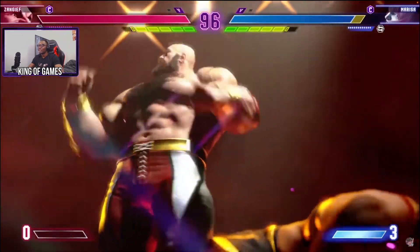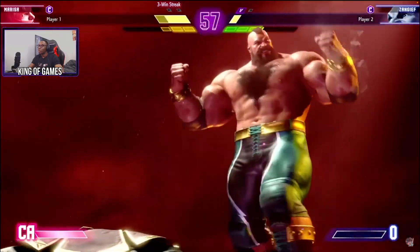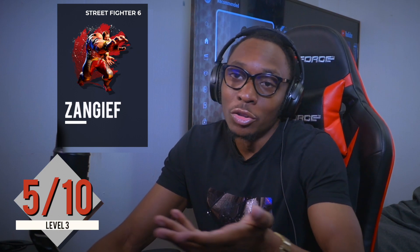How can you grab someone's head like that? Zangief is a serial killer — no mercy, no remorse. Level 3 gets a 5 — quite average, it's basically his normal special move with a bit of taunting at the beginning. The Critical Art gets a 6.5 — I like Zangief, I think it deserves better than just a 6. So 6.5 for the Critical Art.